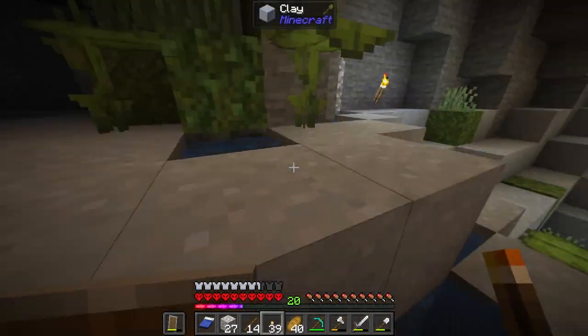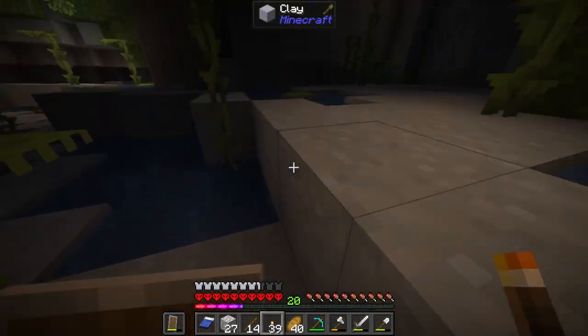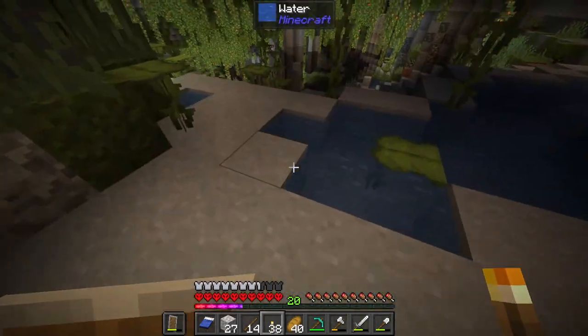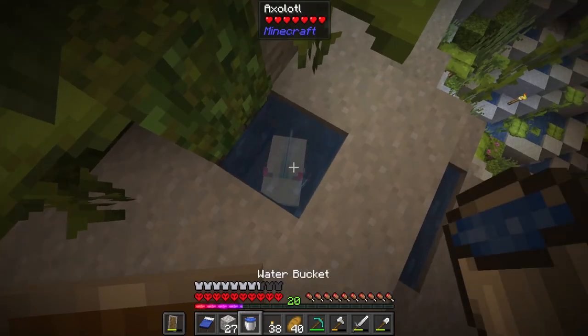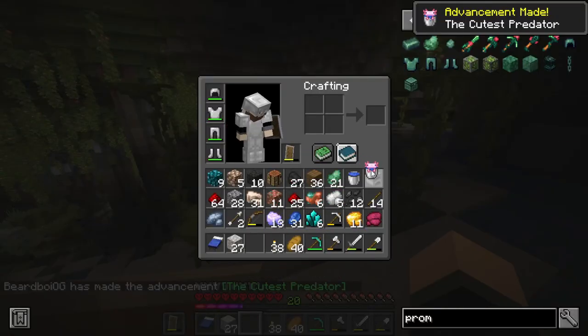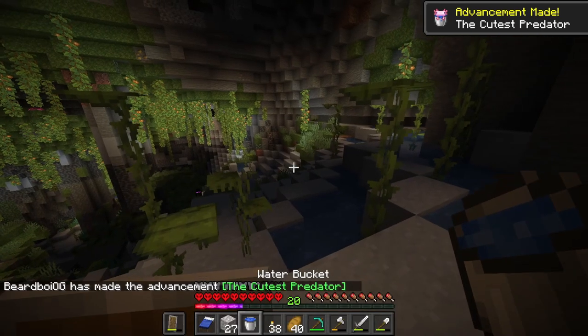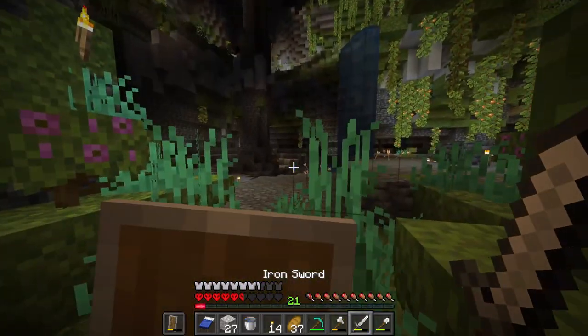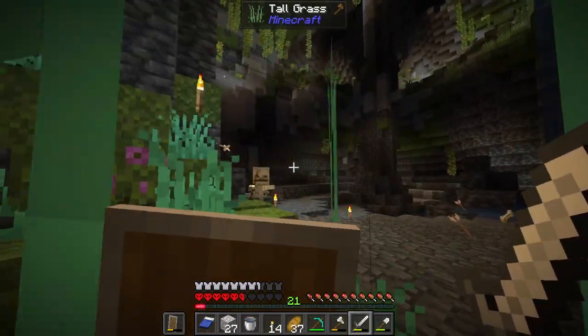We've got to have an axolotl friend here somewhere — there he is! That's the guy we've been looking for. Let's go! I've been waiting to find this guy. And Mithral ore — that sounds cool, I think that's a really high-tier ore too. Run away from the mobs — there he is!